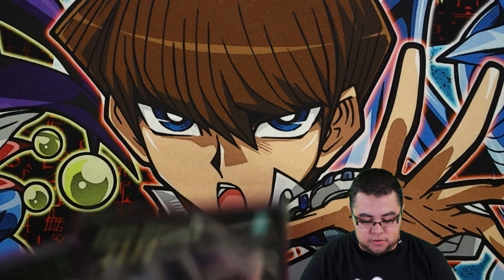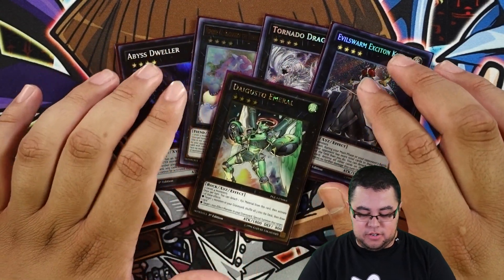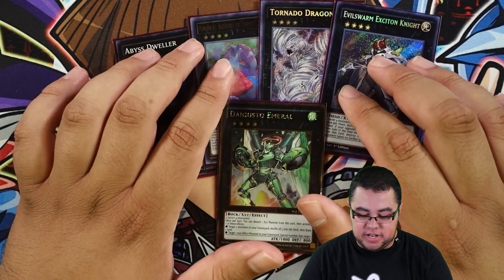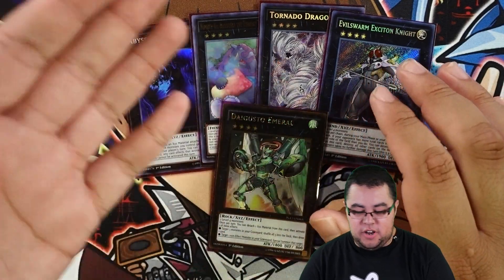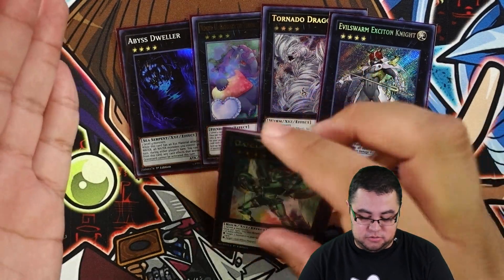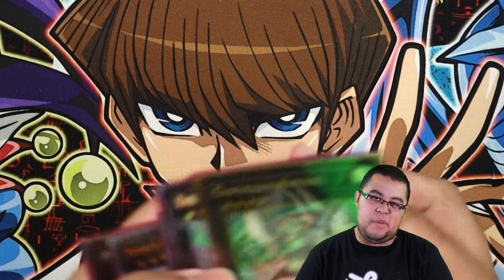For generic rank four XYZ, we have one Dweller, one Baguska, one Tornado Dragon, one Exciton, and Dingoes Terminal - Dingoes Terminal is back from the ban list guys! It could be a big deal or not, we'll see with the new Yugioh tournament season starting. Emerald is just good for getting cards back in the deck and extra draws, Tornado Dragon to pop backrow, Baguska if there's nothing else you can do, and Dweller for graveyard-heavy decks.